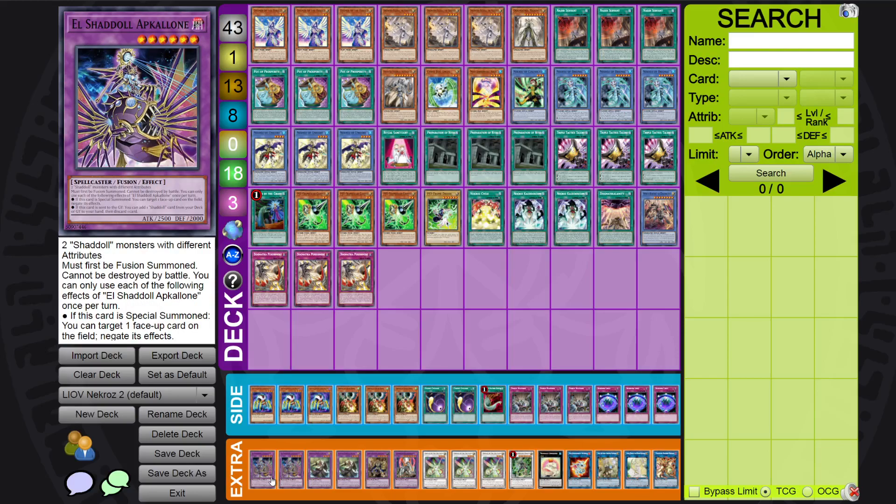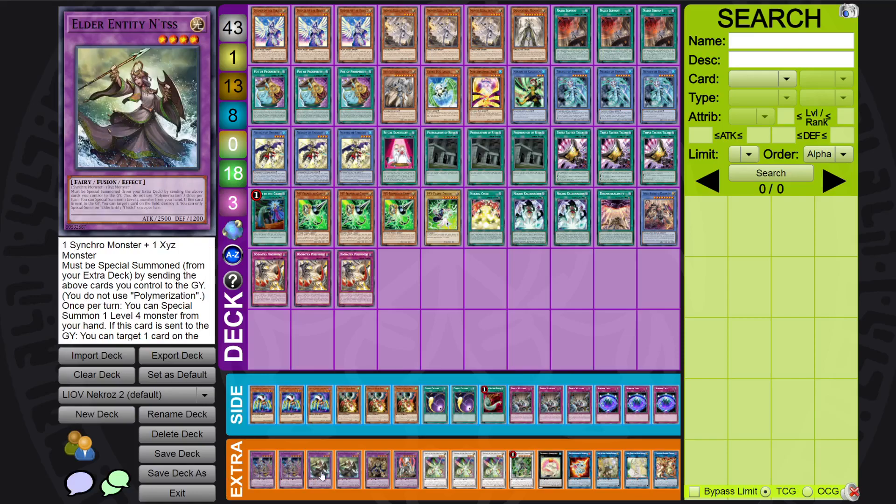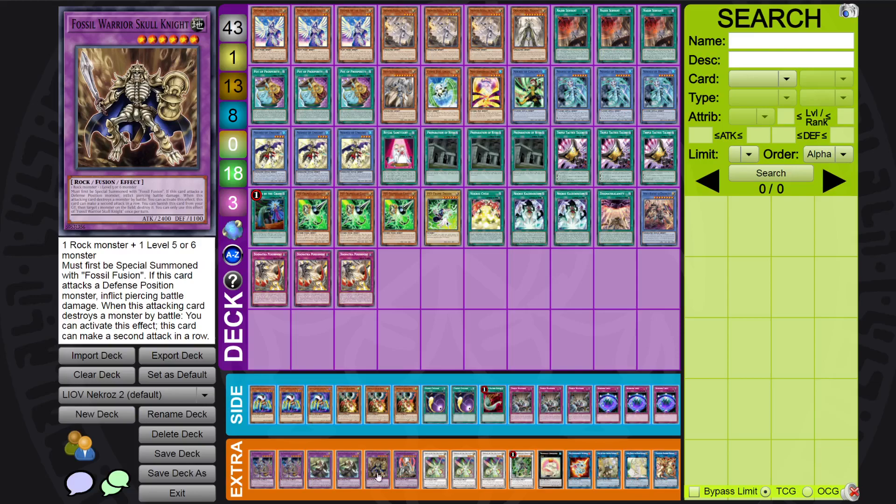For the extra deck: double Appointer — just so broken, that card. Elder Entity Norden twice. One Fossil Warrior Skull Knight — this is one of the Prosperity banishes. Because if you activate Prosperity, banish six, you banish him, and if they throw a hand trap you have the ability to Gamma them and then summon Omega. If you resolve Gamma into Omega, you can wait till their standby phase, shuffle this back from the graveyard, and use it to pop. You can do that every turn as long as you have an Omega in circulation on your field or in your banished pile.